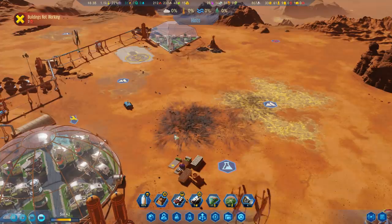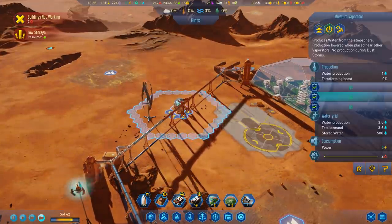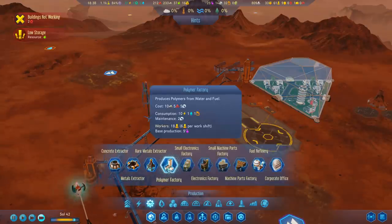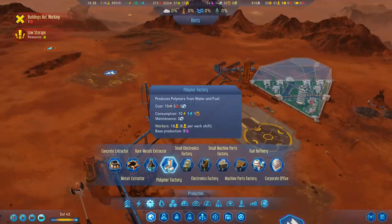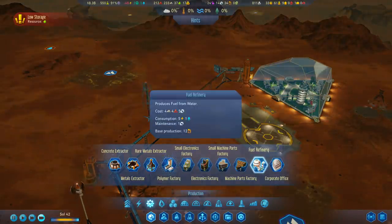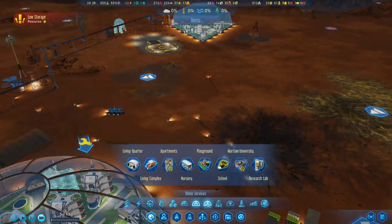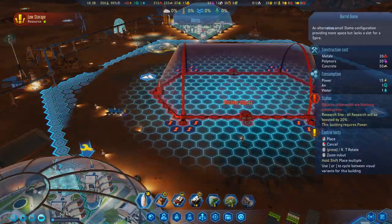I do think that I want to start working toward that industrial dome I was talking about. The big downside is I think we're going to need a fair bit more fuel and water. It's one of the reasons I placed down this moisture vaporator right over here, which is easy enough for me to maintain. I think we want to get some more fuel refining, because one of the first factories I'll probably want to build is a polymer factory. That requires a fair chunk of energy as well as some water and some fuel. That will result in a pretty good amount of polymers coming in. So let's go ahead and place down a fuel refinery right over there, kind of close to the rocket so it's easy to load up.